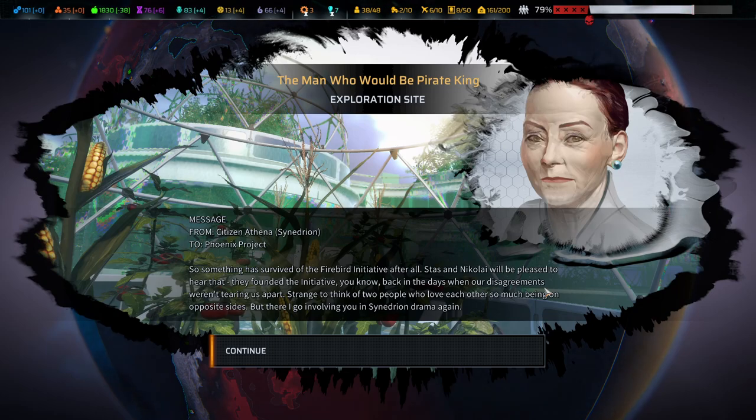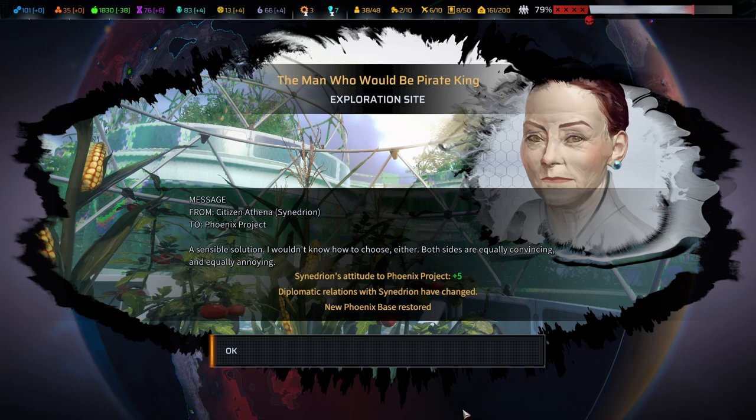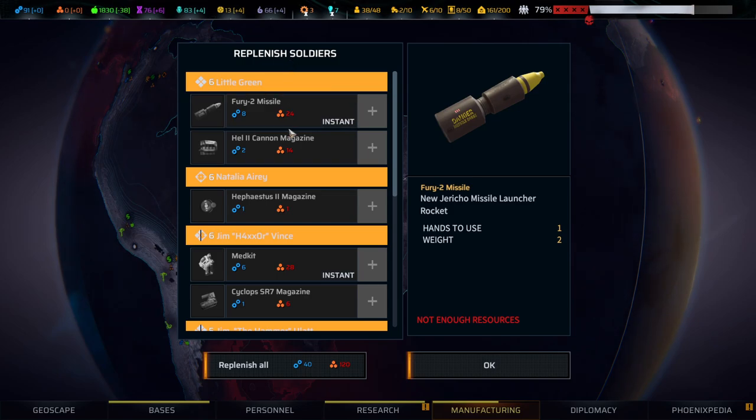Something has survived of the Firebird Initiative after all - Stas and Nicolai will be pleased to hear that. They founded the initiative back in the days when disagreements went tearing them apart. Strange to think of two people who love each other so much being on opposite sides. But there I go, involving you in Synedrion drama again. Anything you share with us will be shared with everyone, but there's tremendous symbolism to who you share it with first. Our whole internal discourse is increasingly being defined by the polyphonic tendency. Share it with both - a sensible solution. Both sides are equally convincing.